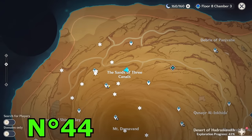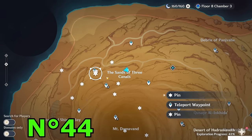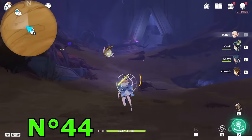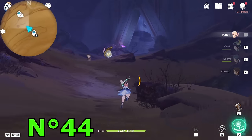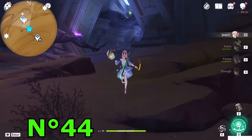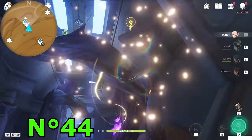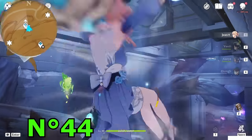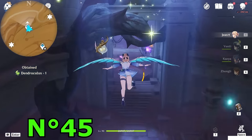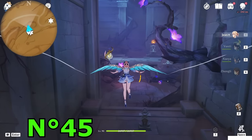Teleport underground using this teleport waypoint and go inside that big ruin — we've already been here during the world quest 'The Dirge of Bilkis.' Above, there are three — here is one. Fly down, go to the other room, and from this room on your right side. Go downside.